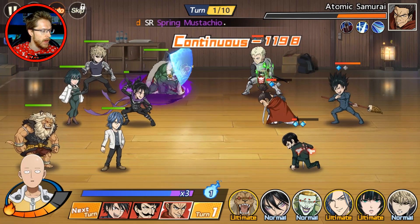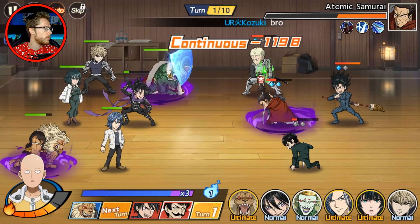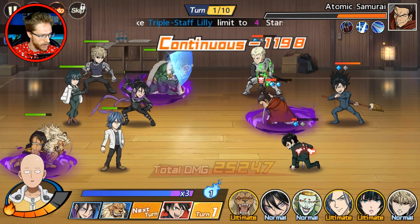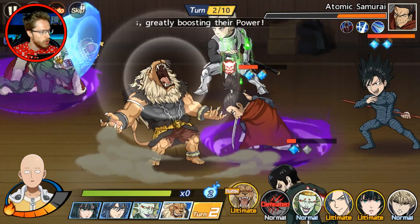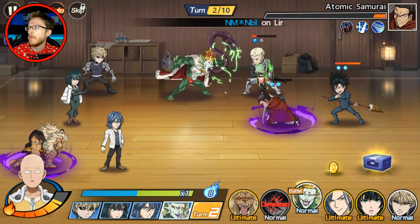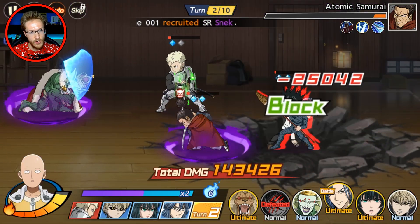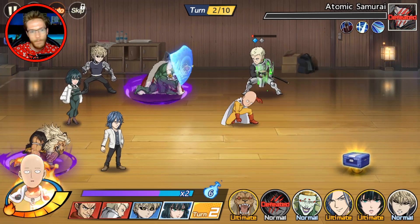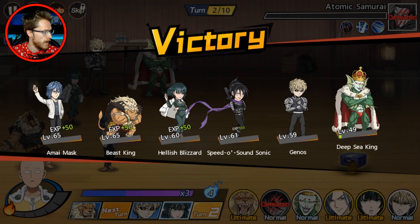Mask is my all-time favorite character, so I want a team that basically just benefits him — everything I do should help him out. Let me know if I'm missing anything. A lot of you have been saying that if I put Mumen Rider in, I could use him with a very good combo, and I do agree — Mumen Rider would be a fantastic character to use. I really like the way they've incorporated him.